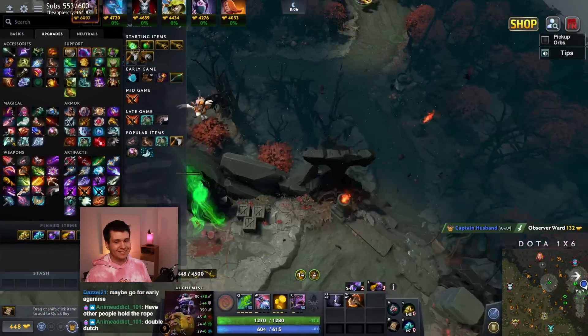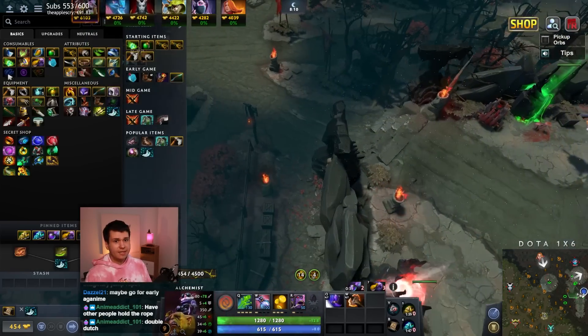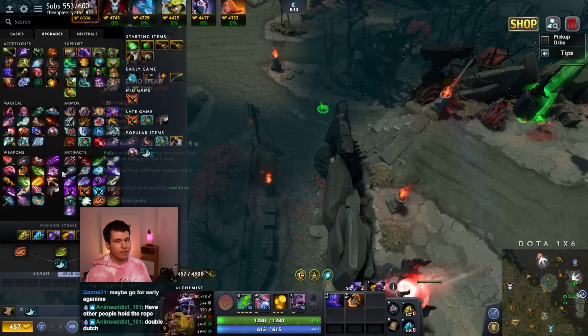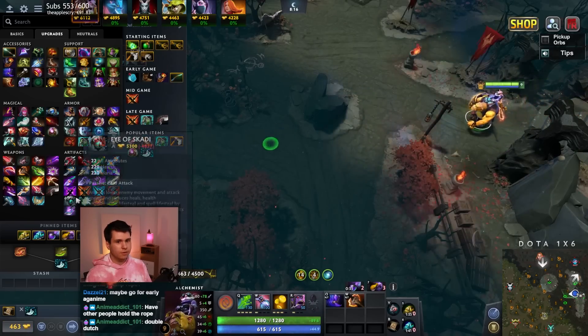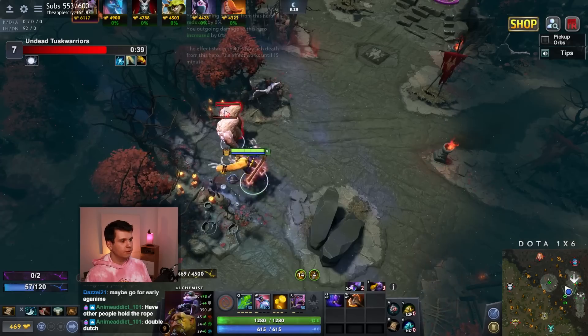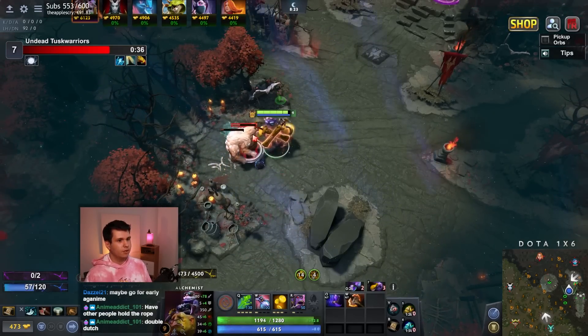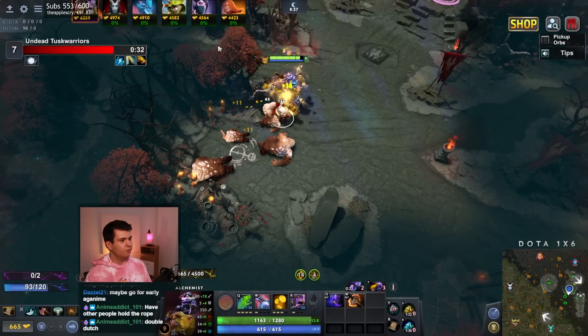So that is part of it. But then I want to get that Aghanim's Scepter and maybe even just get Radiance — honestly just double down on it, get both the big farming items. But unfortunately BKB is a core component here; we don't really have a way around BKB. It's just too good, we can't skip out on it.